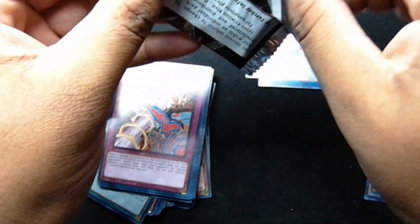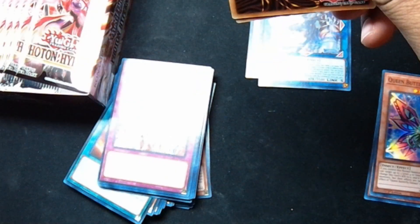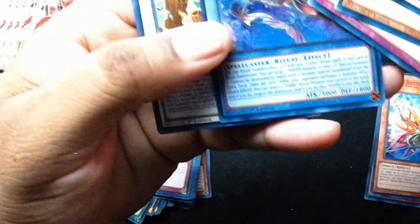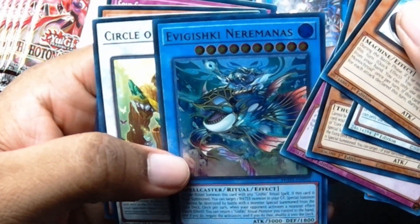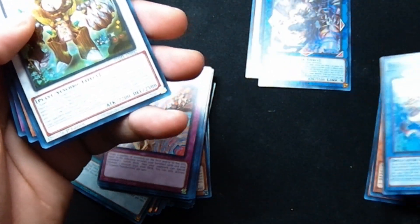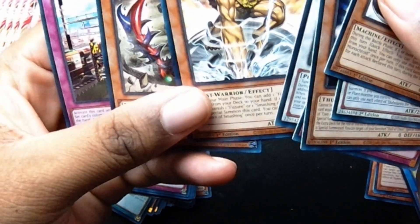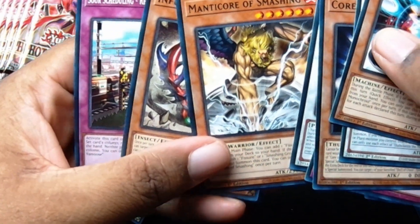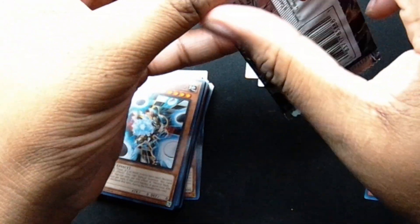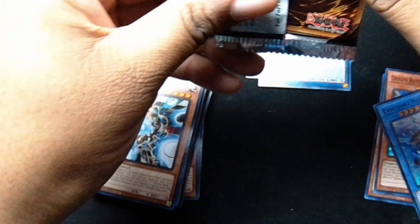We're already looking pretty solid so far. Here's a nice card — Manticore Smashing. That's a sick card. It's like a different version of the original Manticore — for my OG players, I don't know if you guys remember the Manticore, that was a really dope card. A little different take on a classic card.